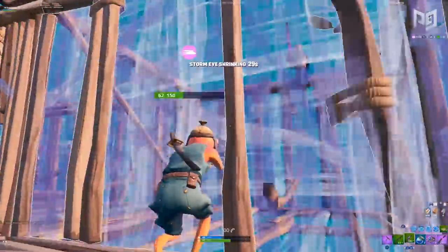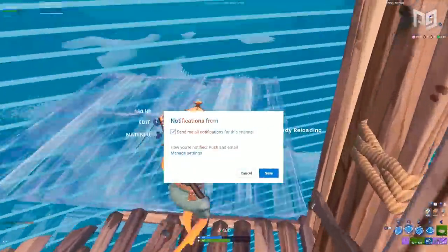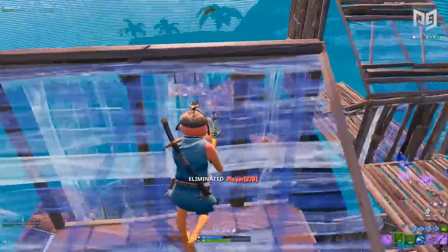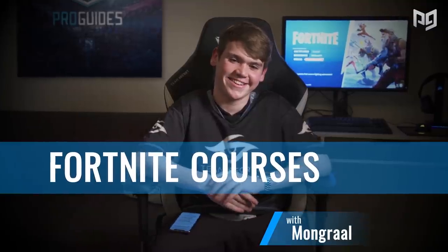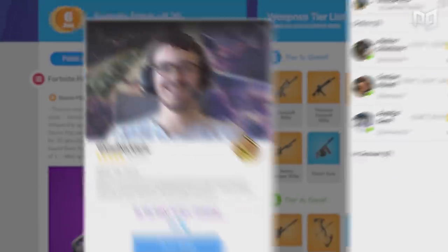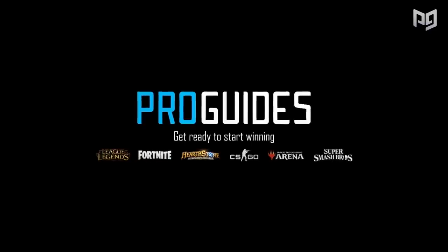Before I give you all of our secrets, I got one favor to ask: leave a like on the video and hit that subscribe button with push notifications on. We always hook you up with the freshest and most useful strategies to elevate your gameplay. Also, if you're looking to take your gameplay to the next level, check out Play With Pros — a ProGuides-offered service with live 24/7 coaching from some of the best players in the game. Head over to ProGuides.com right now, you won't regret it.